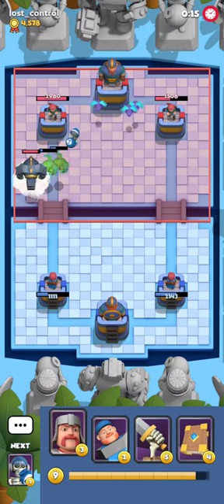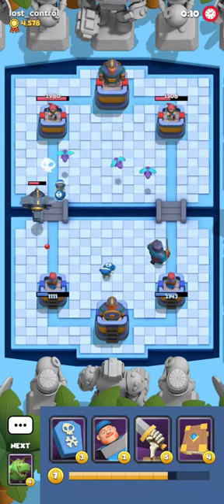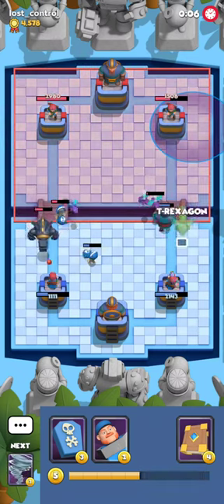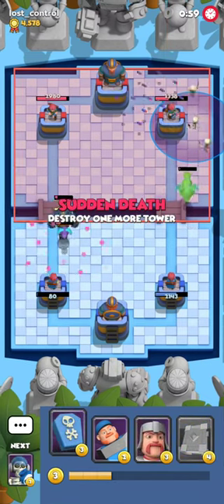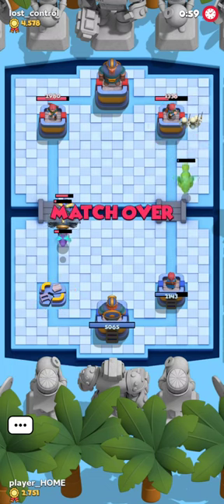I'm gonna play a Swordsman and a Bomber here. I would love the Swordsman to help — okay, the tower actually helps, that's gonna be huge. I don't actually know how to defend that. He plays a Lightning and I think that's gonna be a GG. Unfortunately I didn't anticipate his helicopter, so maybe that was a mistake on my part, but at the same time he had Lightning against my staff.